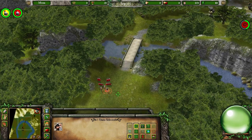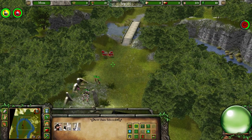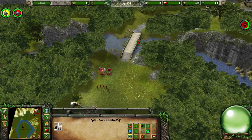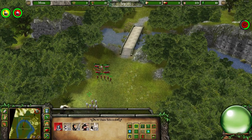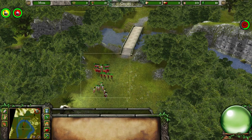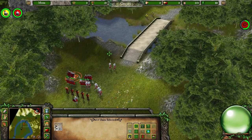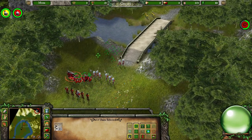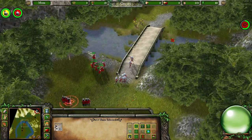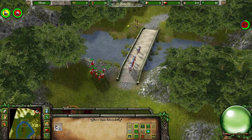I've got four archers there. I'll send in some of these helpers — they've got loads of health. Then we'll support the archers on this island in the river. Well, I'd say that worked very nicely.